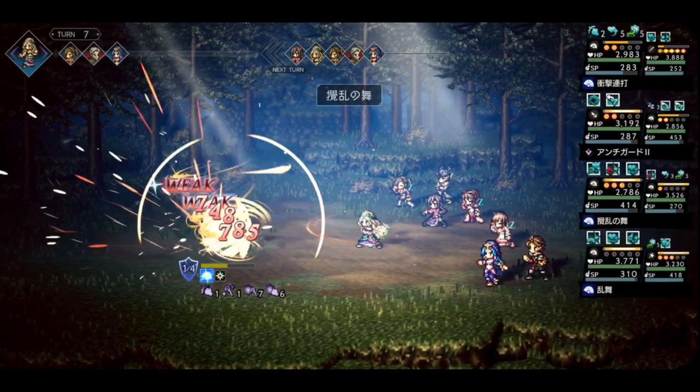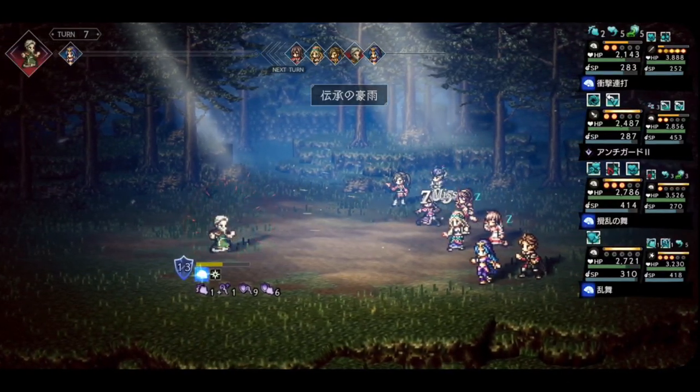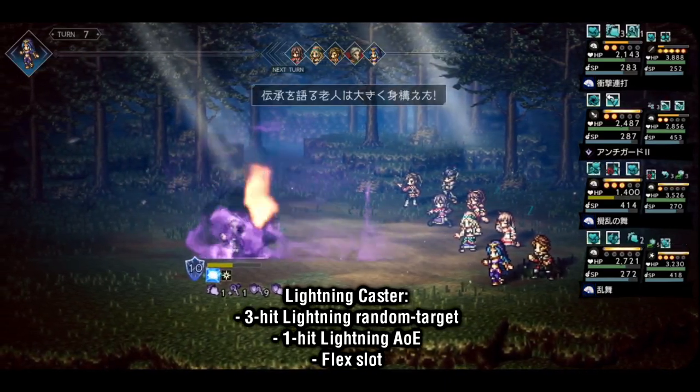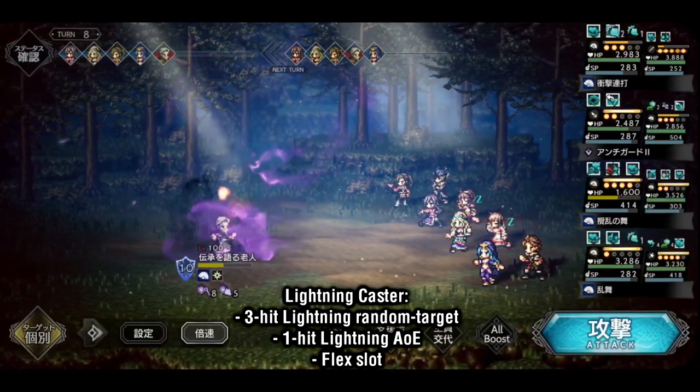Glossom will typically be seen in one of three roles: physical DPS, utility buffer and debuffer, and lightning caster — the last of which is basically if you don't have any better lightning units to use. In that case, just bring both lightning skills and the third skill is a flex slot.